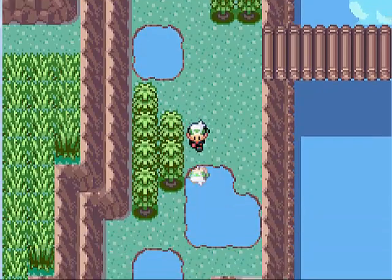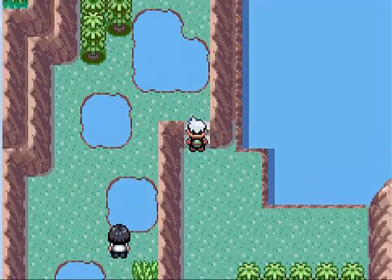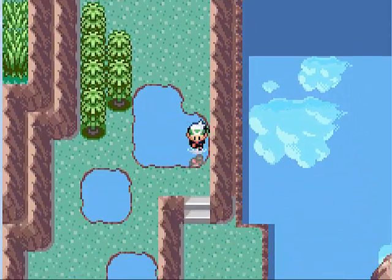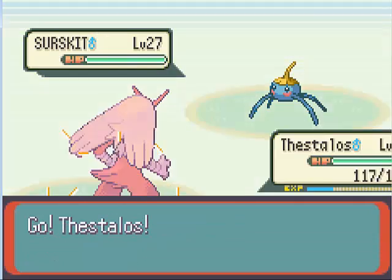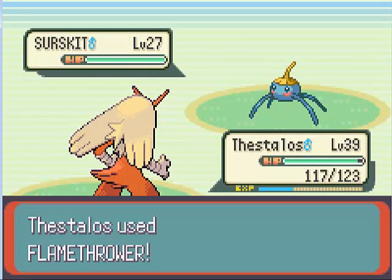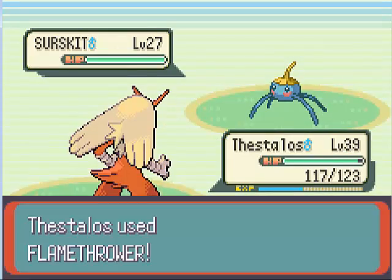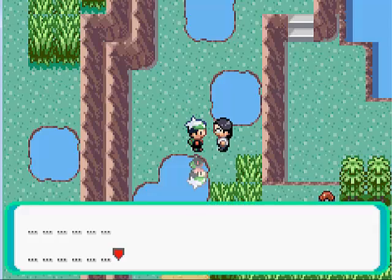Come down here. Let's put up a Repel. I don't think there's anything over there actually — nope. You can surf up there for a secret base, but I obviously don't need to. Like this guy, who apparently is Red's cousin or something. All he has is three Surskits, nothing special. Let's take him down one at a time.